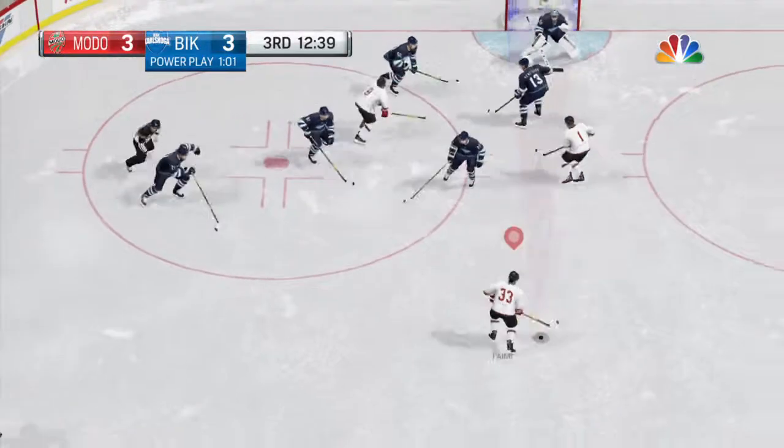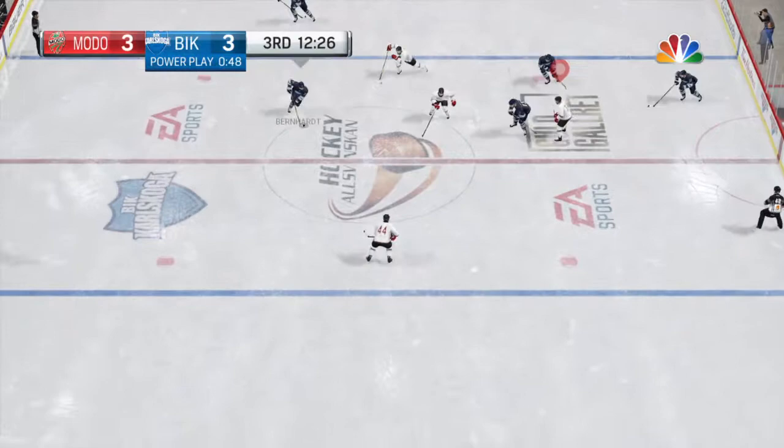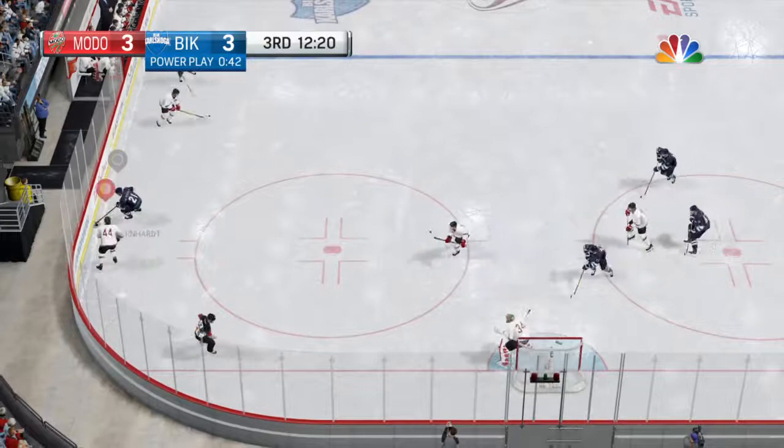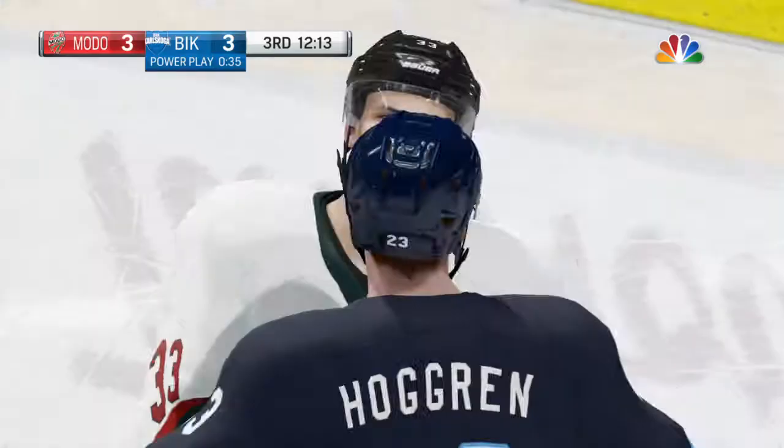Face-off win here. That one hit someone on the way. Looking for options up the wing. Moved along and in. Strong play, good reach. On to Erickson. He covers and holds on.